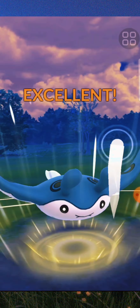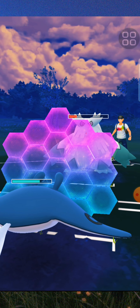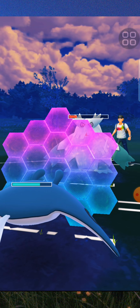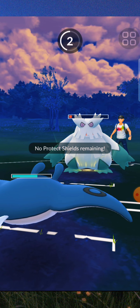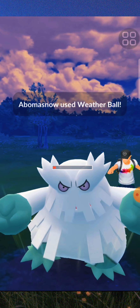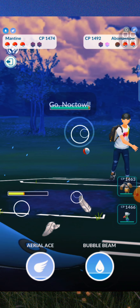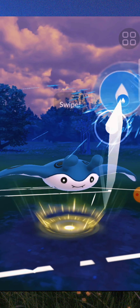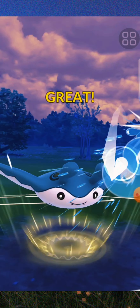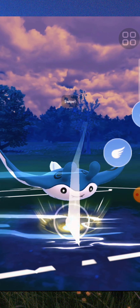Even though a grass type or snow type attack might be effective against Mantine, you bring it down and pop up a shield. Can't do much, can't do much — plus it's effective damage even against a snow attack, which is so good even in great leagues. They still have one shield left, but they get knocked out.